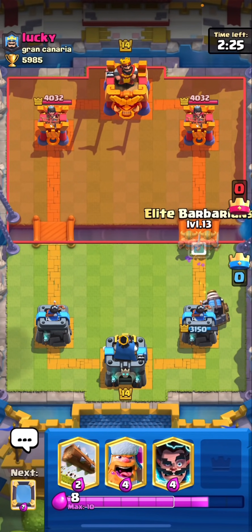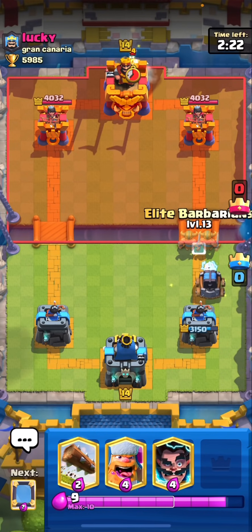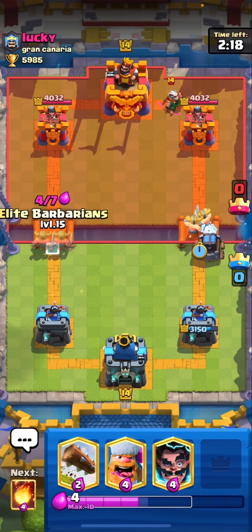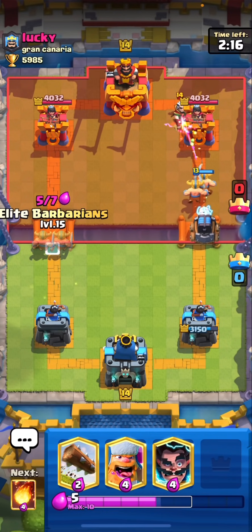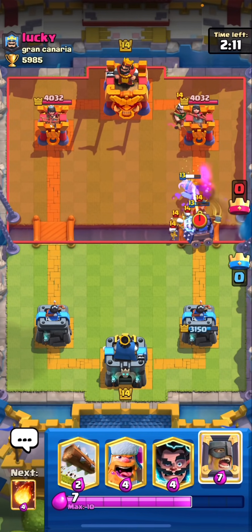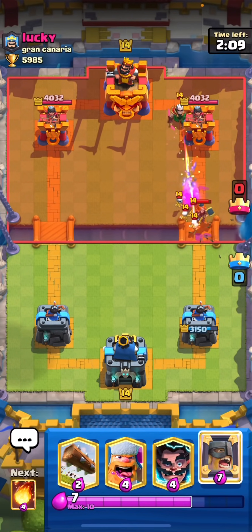Now he's going to have to spend so much. He's probably going to put Royal Recruits — he's probably playing a Royal Recruits deck. So now watch. We've got level 15 Elite Barbarians ready to play. Oh no — he has Skeletor Nami. What on earth? Well, he's still out of Elixir.